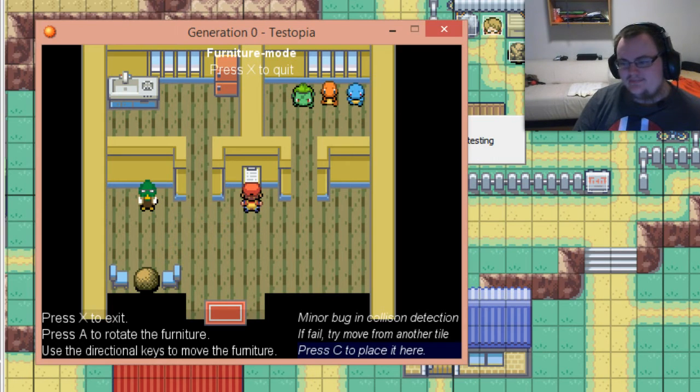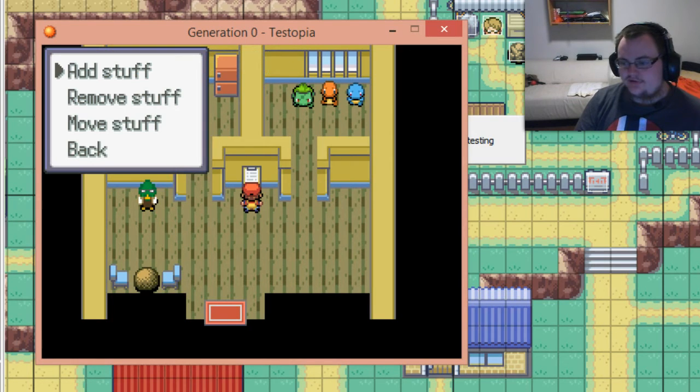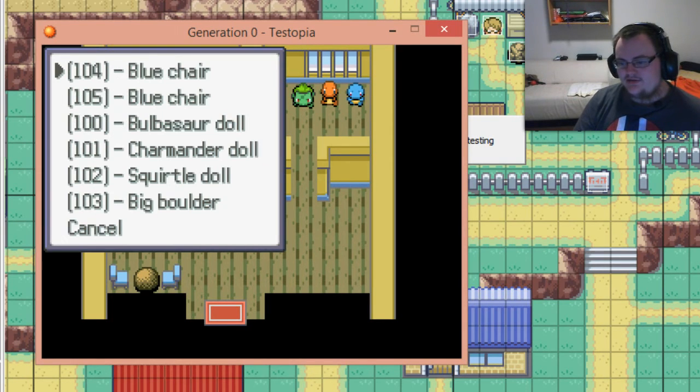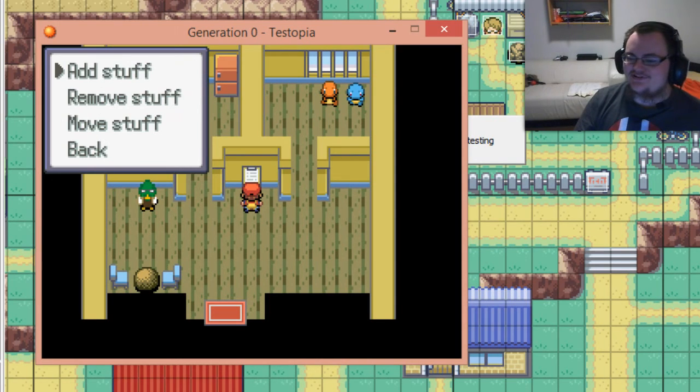Any base will have to be pretty small for now, around the size of this house here, but that could change in the future. To remove stuff, get the same list — nobody chooses Bulbasaur, so let's choose Bulbasaur. There — Bulbasaur is gone.